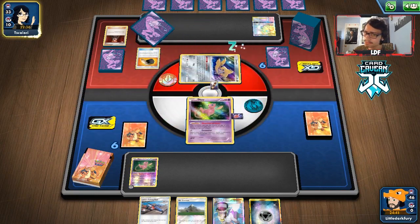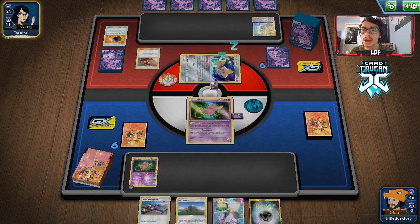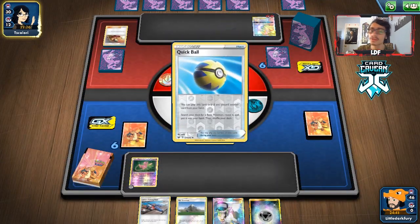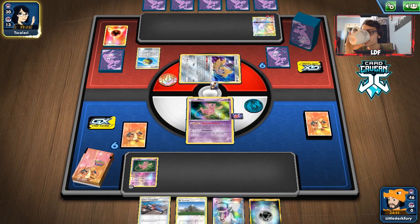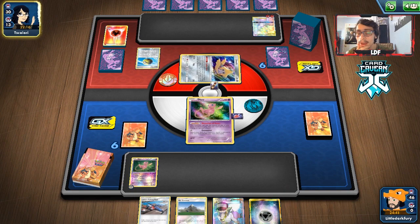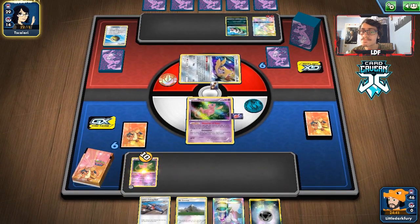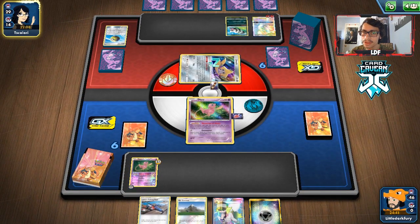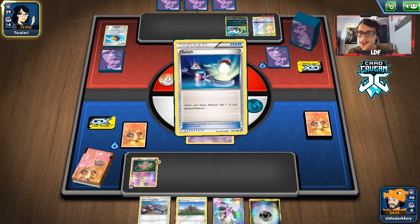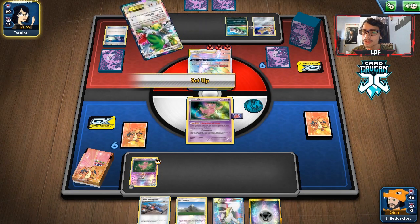They have 33 cards left and are going to get a knockout, but we can mill two cards off the Cursed Shovel activation. They'll have 28 cards left after the knockout and mill. There's still a good chance they play Espeon Deoxys, so we just have to pray they don't. They play Zigzagoon — that's not really going to matter unless they have four Scoop Ups somehow. They have a Shaman in hand and they switch — I don't agree with using a Switch there.